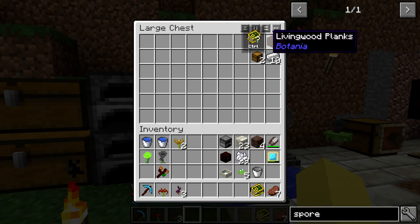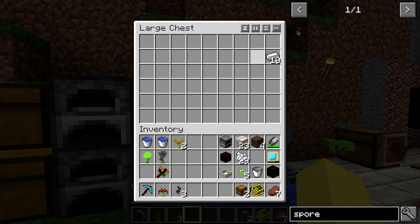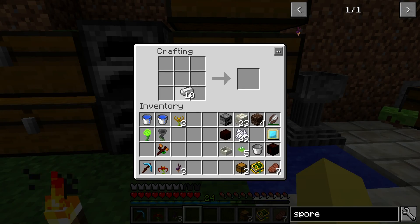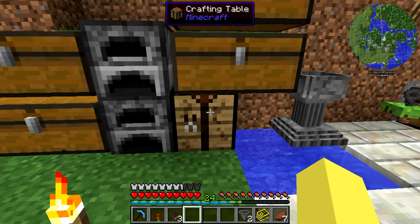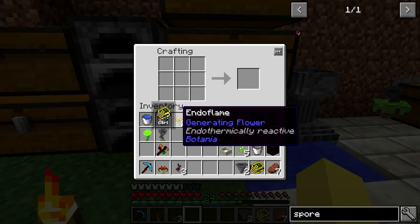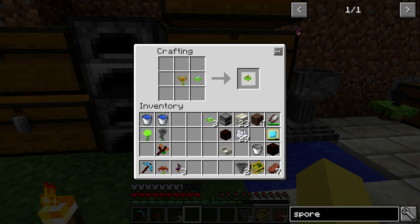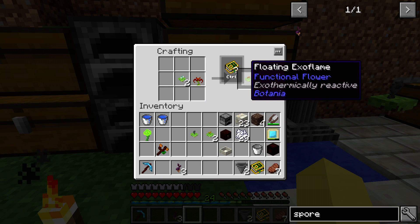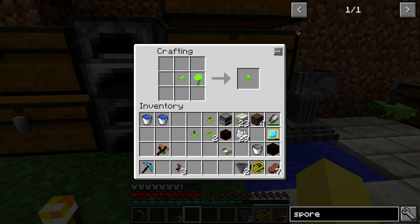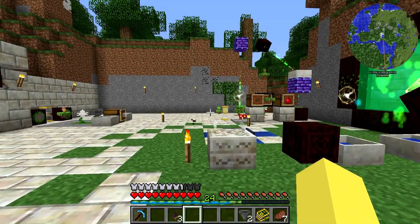We need an open crate — craft that like this — and then two hoppers, regular hoppers, first time using those in this series unlike hopper hawks which we use all the time. We've got that, and now we need to craft our floating flowers: two floating endo flames, a floating hopper hawk, a floating exo flame, and a floating agri-carnation. Now we have everything crafted and we are ready to go.